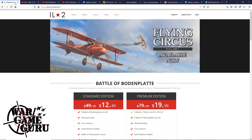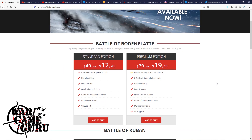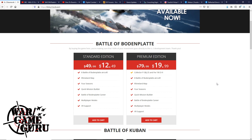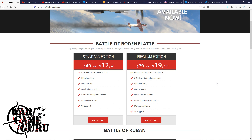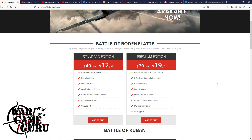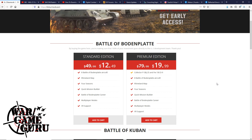That campaign is free if you have the P-38 Lightning and the Battle of Badenblatt. You can get the Battle of Badenblatt Standard Edition for $12.49, or the Premium Edition for $19.99. I would highly recommend getting the Premium Edition because with that you get the two collector's planes — the P-38J-25 and the Focke-Wulf 190D-9, the Dora. If you look through my video library, you'll find a really cool comparison of the Focke-Wulf 190D-9 Dora with the Dora that's in DCS World, and a video of the P-38 standalone as well.